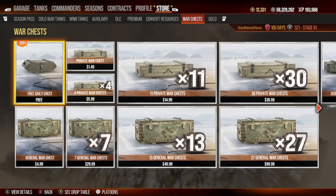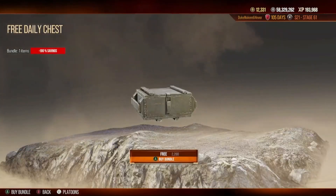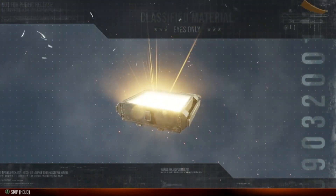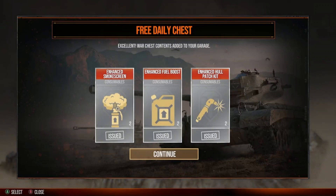Now I'm back in the reward chest. As you can see in the upper left-hand corner, we have the free daily chest. Some people weren't aware it's a free daily chest. Let's go get it. This is a good one — pretty solid. You get six gold consumables, that's a 60,000 silver value: enhanced smoke screen, gasoline, and enhanced patch kit. I don't use those patch kits much, but whatever floats your boat — good stuff, can't complain. You can do this every day.